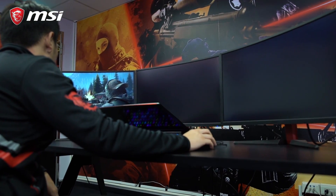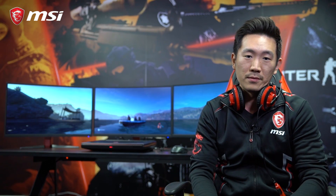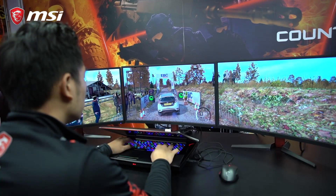So that's how you set up surround mode through the NVIDIA Control Panel. The configuration might get a bit tricky at times, but eventually you'll get used to it and the reward is pretty well worth the effort. Just look at the gameplay — pretty amazing, right? By the way, this is the GT75. Most importantly, you need a system powerful enough to run surround mode, so don't forget that.